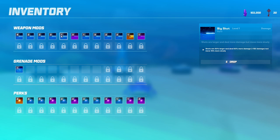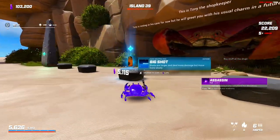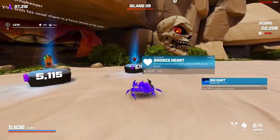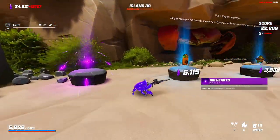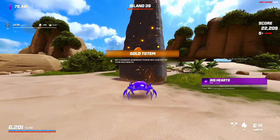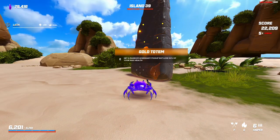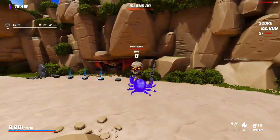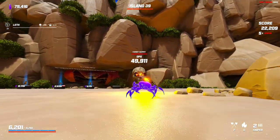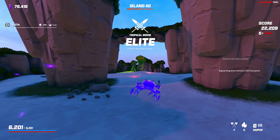I guess I can always get rid of big shot if I want to. Let me get big hearts then go for the bigger heal here. Do I go for losing 50% of my max HP? I really don't think I do that — my shots are already doing pretty good damage. I think I just go for the boss.